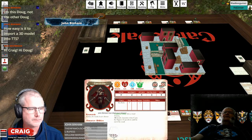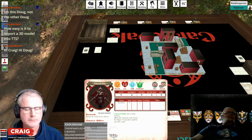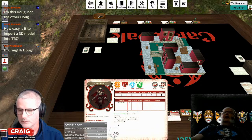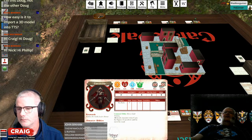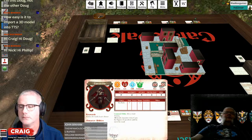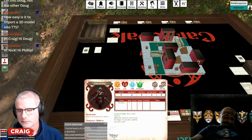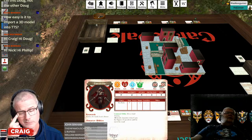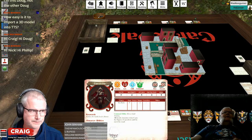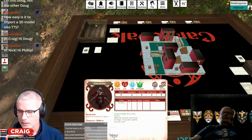Under that you have your attributes. Move is how many inches you can move per action. And then the other three are your stats: dex, attack, protection, and mind. Those are how many dice you roll. Carnavale is a dice pool game. So if you have a dexterity of six, you always roll one die that's a different color — that's called your destiny die. Then you roll that one destiny die plus five additional black dice.